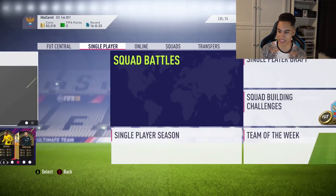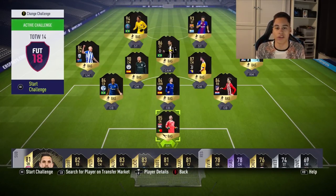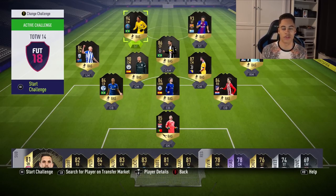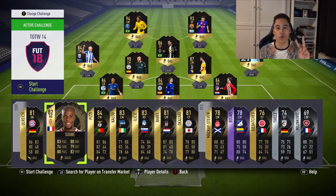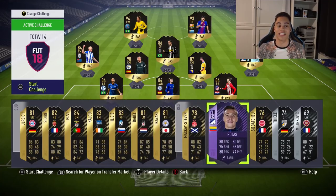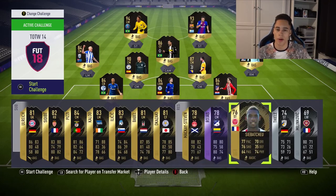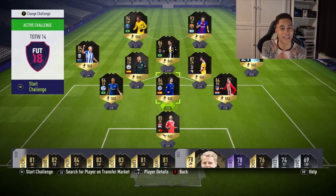Now let's look at some informed investments if you want to do the tradable variant of the SBC. Here is the current Team of the Week 14 squad. You should be able to get these players from the SBC — 94 Neymar, 93 Suarez, 90 Iniesta. But because you'll be submitting two informed players for the tradable SBC, ideally you want a decent enough rating so you don't have to bump up your whole squad. Those 70-rated players — do not bother, they're too low rated. You want 84 to 81-rated players.